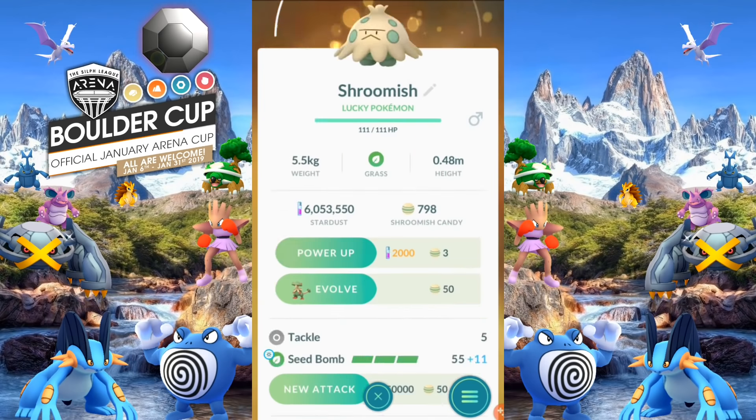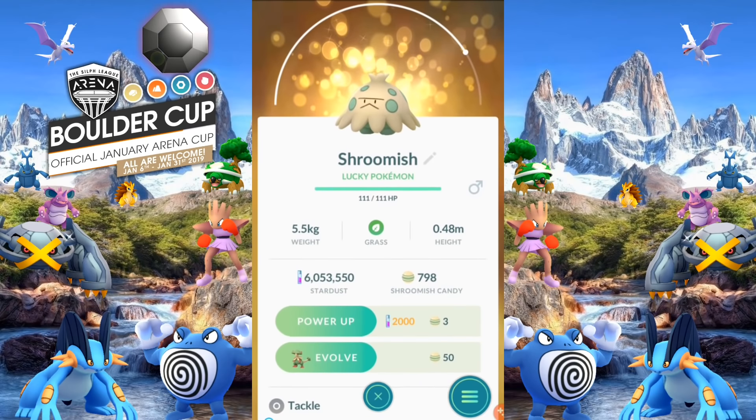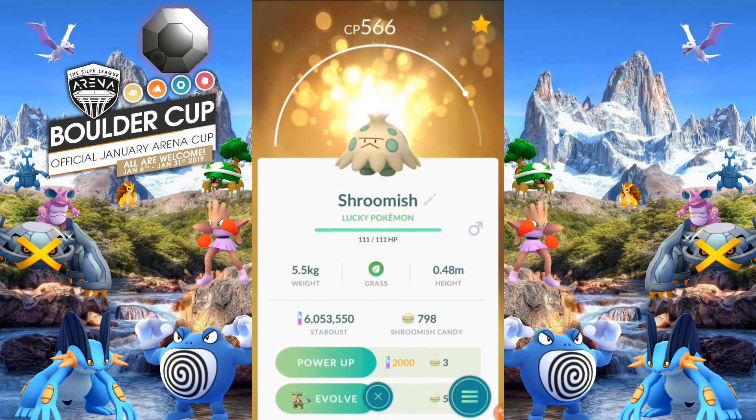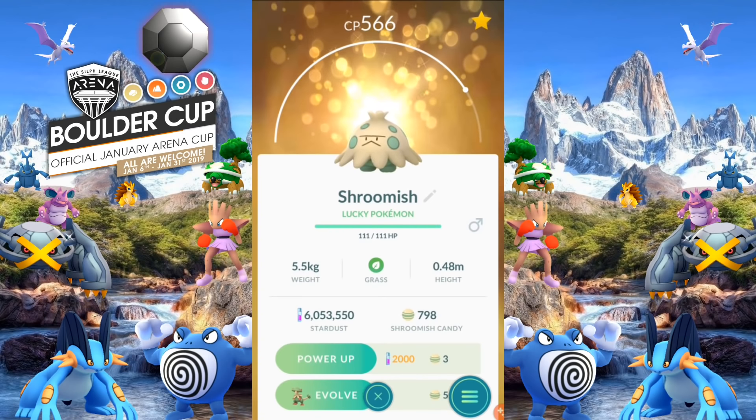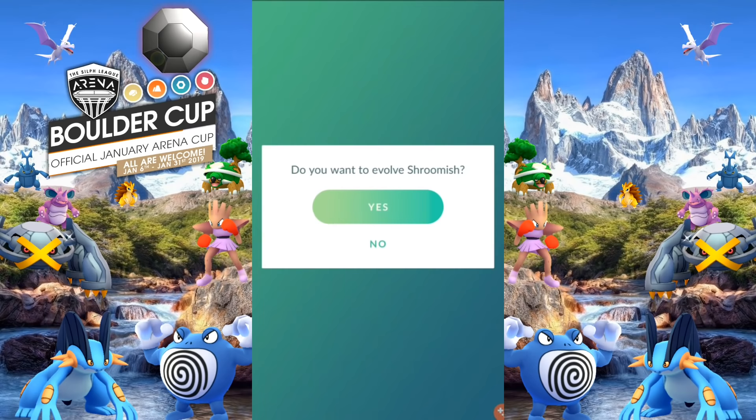Another trade with Elegantly — a lucky Shoomish. Funny enough, this thing has more HP than Breloom itself. It's at 111 HP. I'm going to evolve this right now so I can get the grass knot, so let's go ahead and do so and see what we get.